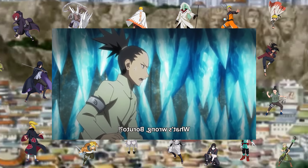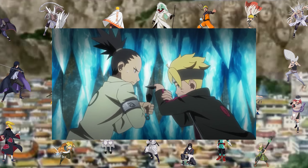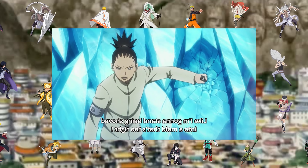Just because they rely on their shadow binding abilities doesn't mean they're limited like some other clans. They can learn other abilities — for example, the fourth databook claims that Shikamaru can perform earth and fire release.